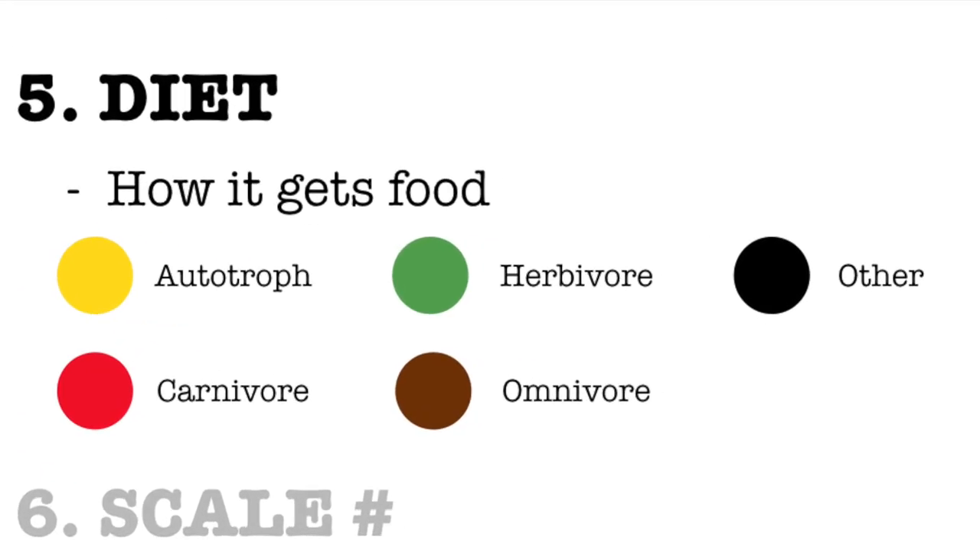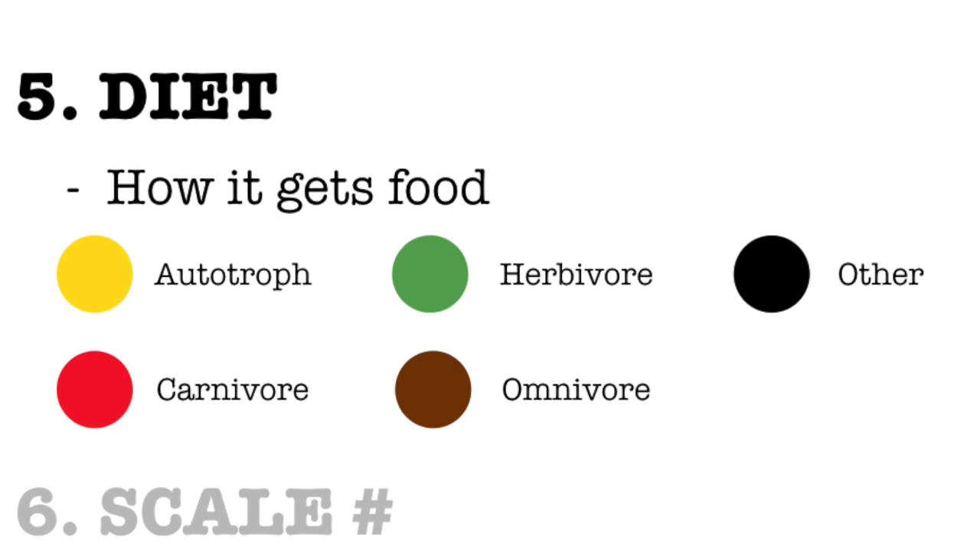Yellow is for autotrophs, which make food for themselves from the sun, like plants do. Green is for herbivores, which eat plants. Red is for carnivores, which eat animals. Brown, which is a mixture of red and green, is for omnivores, which can eat both plants and animals. Black is for other — they have alternative methods for getting their energy.